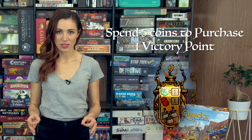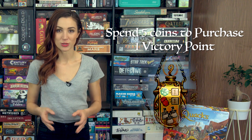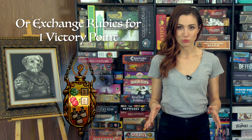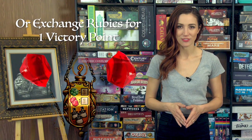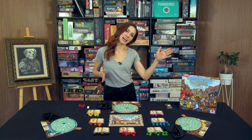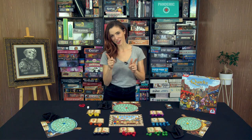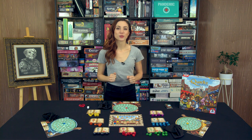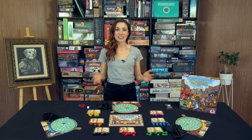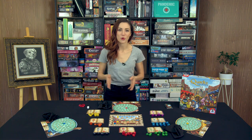At the end of the ninth round, players may spend their coins during the buying phase to purchase victory points at a rate of 5 to 1. They may also exchange rubies, 2 rubies per victory point. The player with the most victory points wins the game. Tiebreaker: the player who most filled their pot in the last round wins in a tie. If they're still tied, then they're all considered equal quacks.